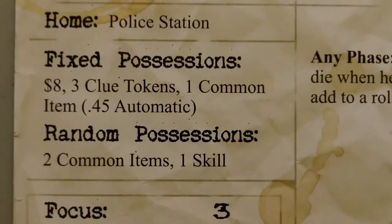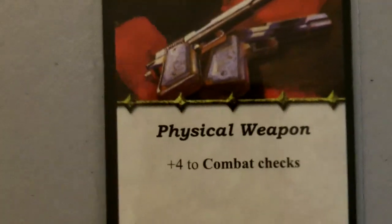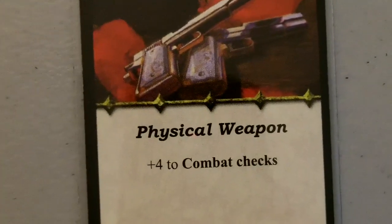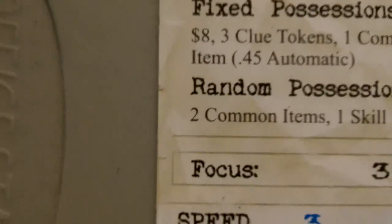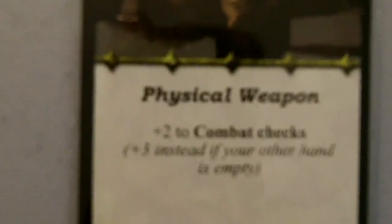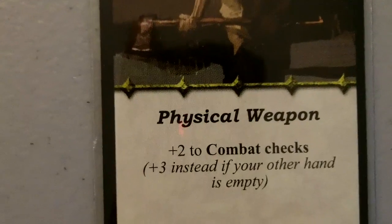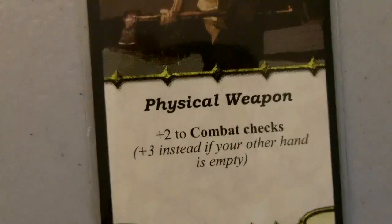He starts with eight dollars, three clue tokens, and one common item — the .45 automatic, already pulled. Gives plus four to combat checks, physical weapon. He also starts with two common items and one skill. Let's go ahead and draw those and see what we get. First common item is the axe — plus two to combat checks, plus three instead if your other hand is empty. That probably will never happen since we've already started with the .45 automatic, but it's not always nice to have.